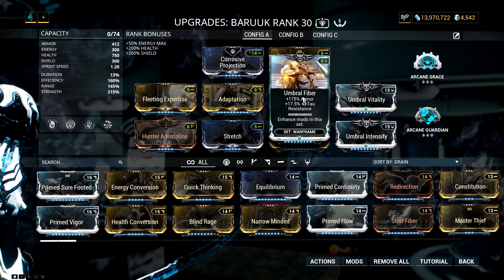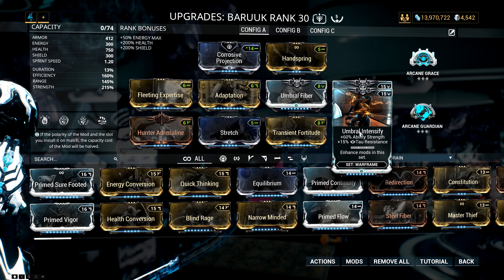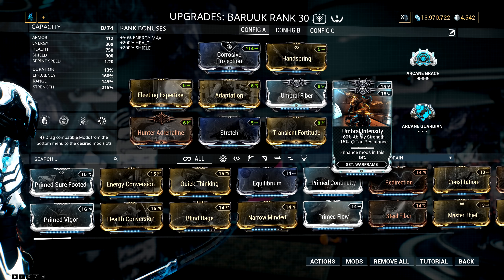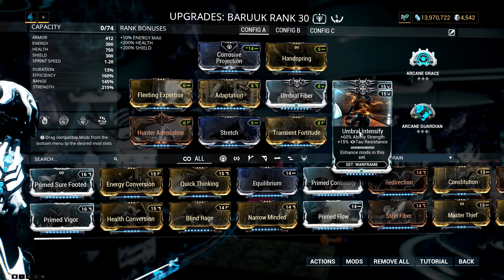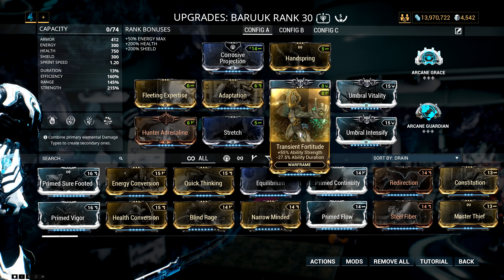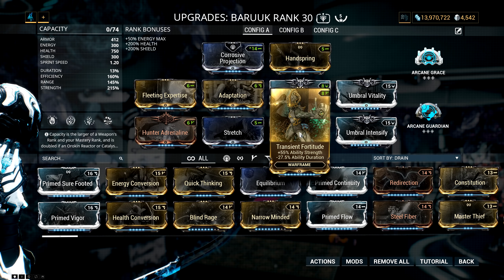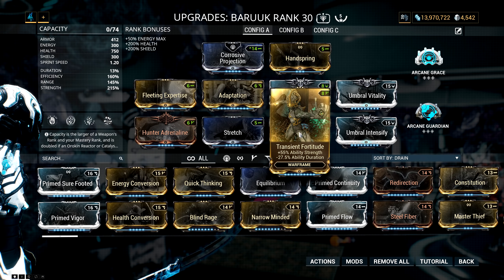Following that, we have the three Umbra mods: Umbra Fiber, Umbra Vitality, and Umbra Intensify for a ton of armor, health, and power strength respectively. It also adds a little bit of Tau resist, which is pretty good though not that useful at the moment. Then we have Transient Fortitude to add even more damage to the punches of Desert Wind, though it cripples duration — but that doesn't matter because I don't use the first ability at all.